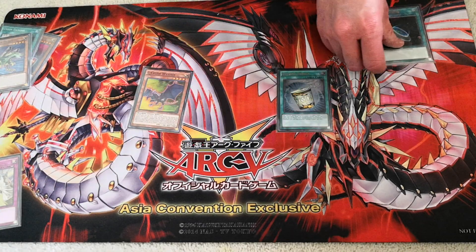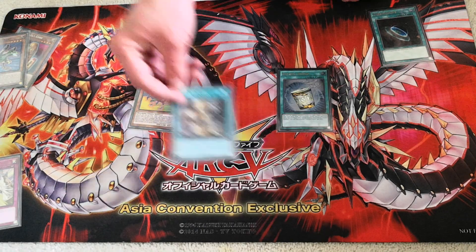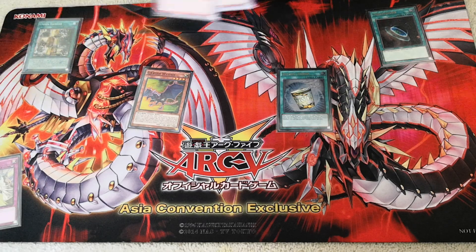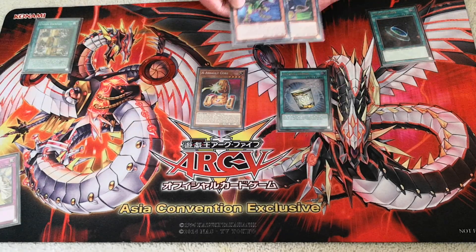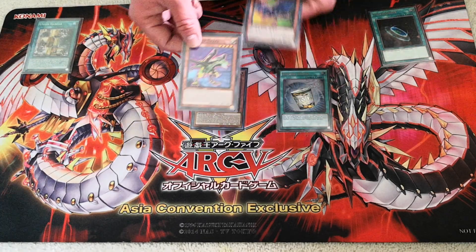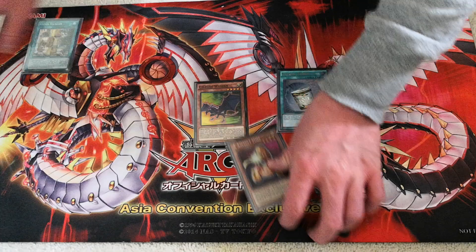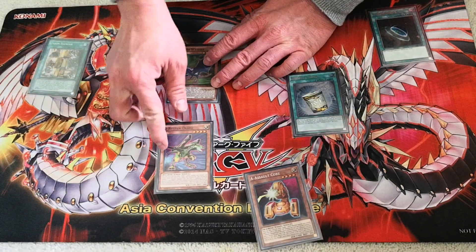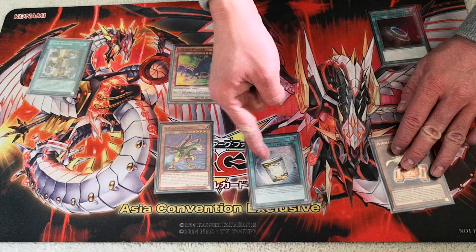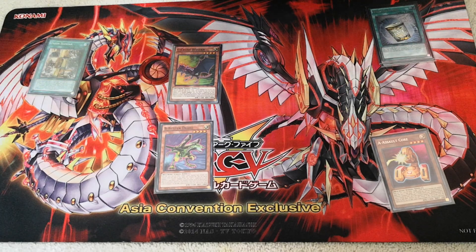You first activate your Terraforming, adding Union Hanger to your hand. You activate Union Hanger — since you have Crush Wyvern in hand, you search Assault Core. You normal summon Crush Wyvern, and Union Hanger equips Buster Drake to it. Then you activate Instant Fusion, paying 1000 life points. If your opponent has an empty field it's your first turn, so you go into Panzer Dragon. Since both Crush Wyvern and Panzer Dragon are machine-type monsters, you link both away and summon Clever Genius.